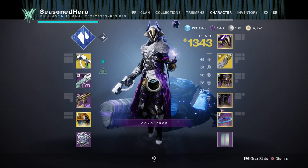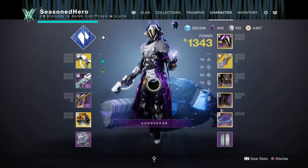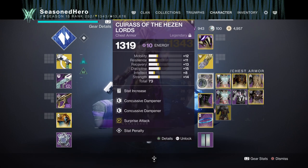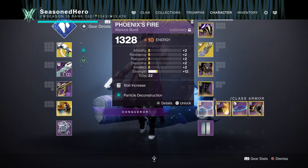Here's the full compiled loadout: Head — discipline, Sidearm Finder x2, and Fond Wisdom mod. Arms — discipline, Impact Induction, and Elemental Charge mod. Chest — discipline, Concussive Dampener x2, and Surprise Attack mod. Legs — strength, Sidearm Scavenger, Rifle Scavenger, and Elemental Shards mod. Bond — discipline and Particle Deconstruction mod.